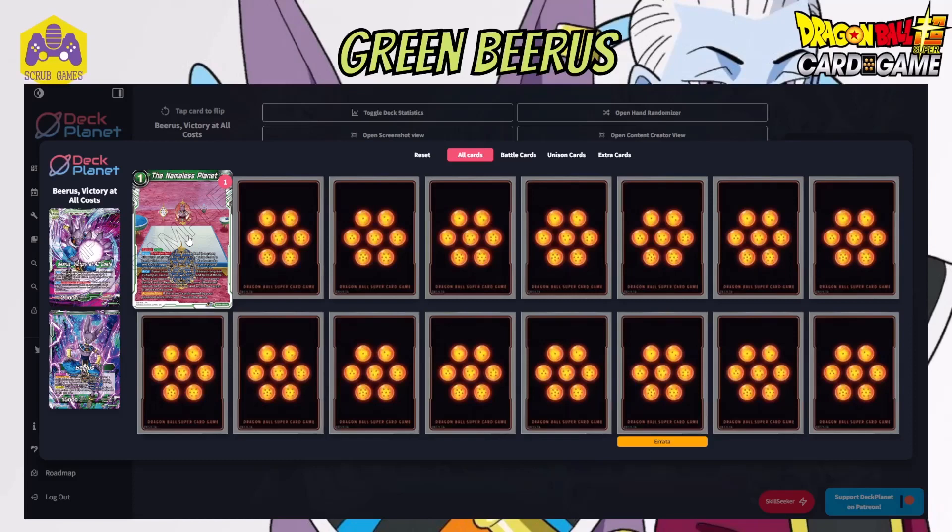It's also got an auto where if your leader card is a green Beerus or green Champa card and you switch this card to rest mode - when your opponent attacks with anything - you choose one of your green battle cards in rest mode with the same universe trait as your leader (Universe 7) and switch the attack target to that card. So it's quite a nice way to switch an attack off, almost like a block. All you've got to do is have a Universe 7 in rest mode and you can just go: opponent attacks, switch it to rest, and say you're attacking this instead. Very handy.